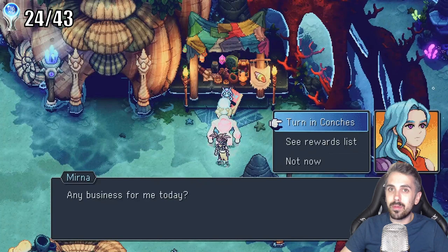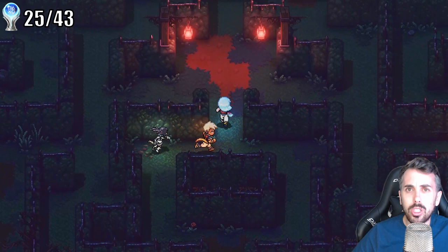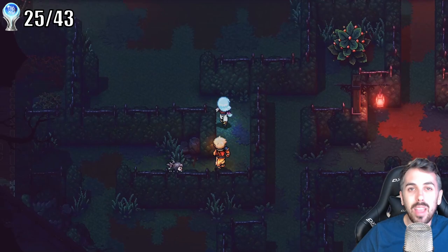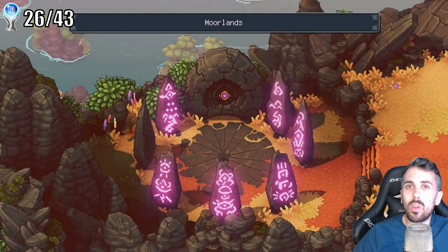Regardless, I was able to find all the conches, and here I am turning them in to get the trophy. While we're talking about conches, there's also a trophy for picking up every treasure in the game. There are 187 chests and you need to track down every single one. This is pretty typical trophy hunting stuff, but again it's a little surprising in a game that's so respectful of the player's time everywhere else.